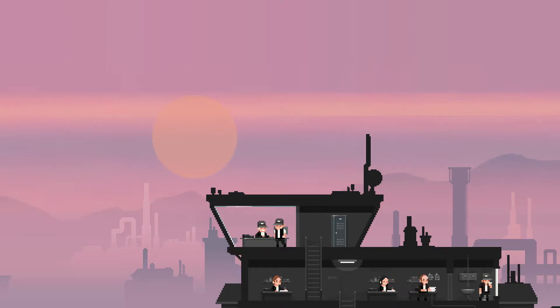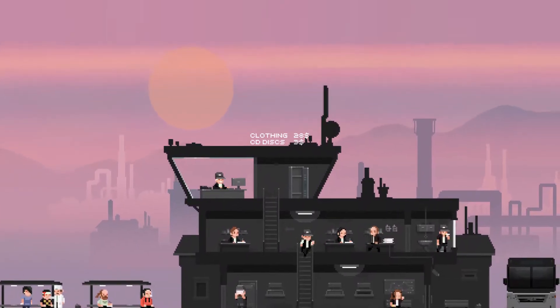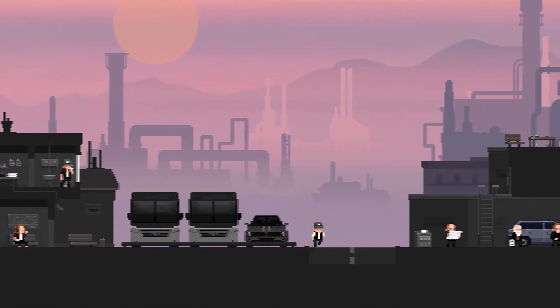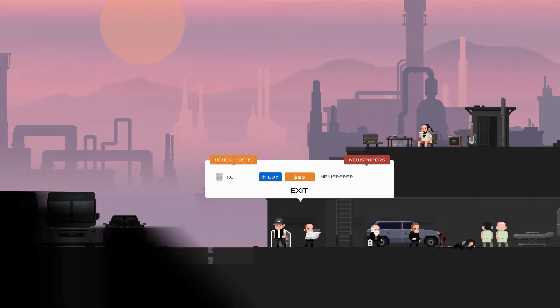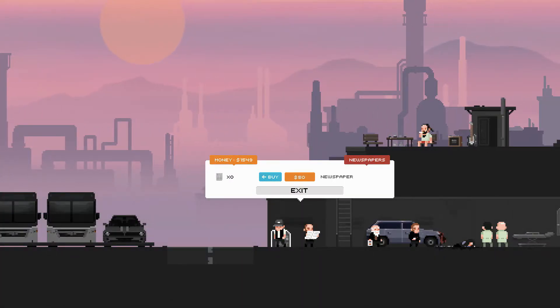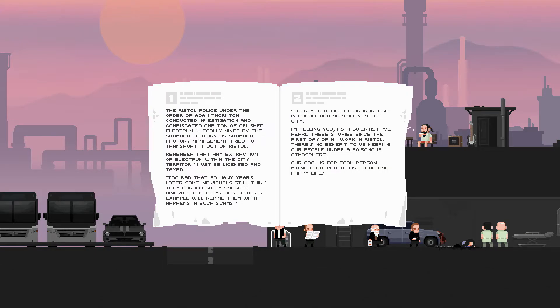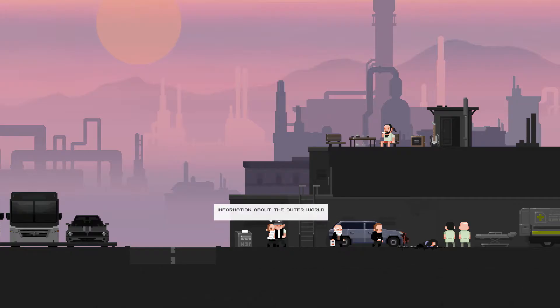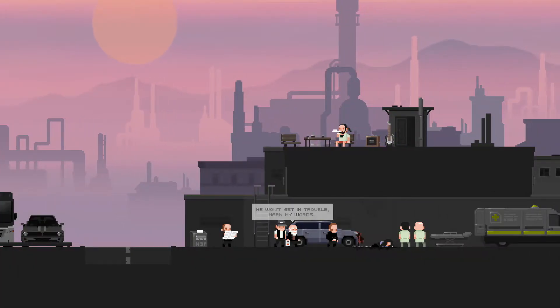Along the way you end up finding these infected people — shadow creatures of sorts, just black creatures that come in different varieties. There's the face-hugger type, the Andre the Giant one, the swat team type, and the normal ones. You've got a couple of options: you can fist them to death, hit them with your gun, shoot them, or use the environment — chairs, TVs, things you can throw or shoot to explode them.